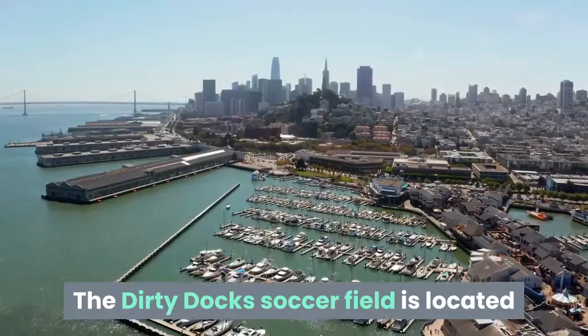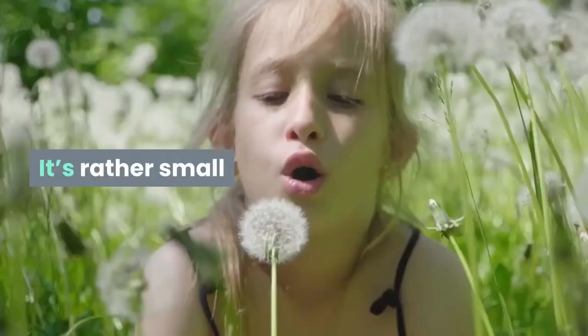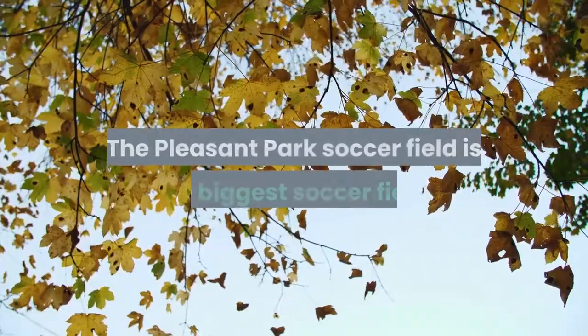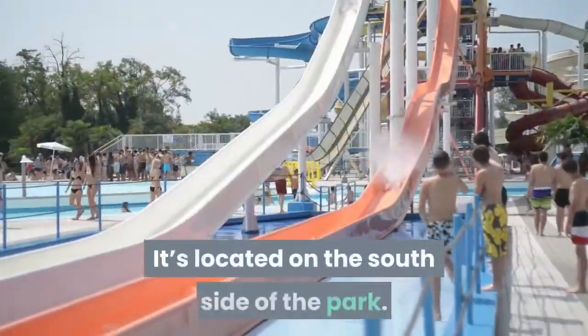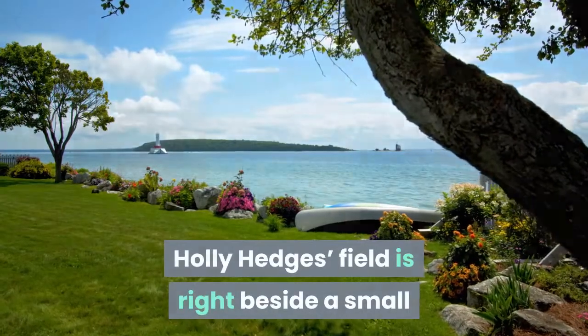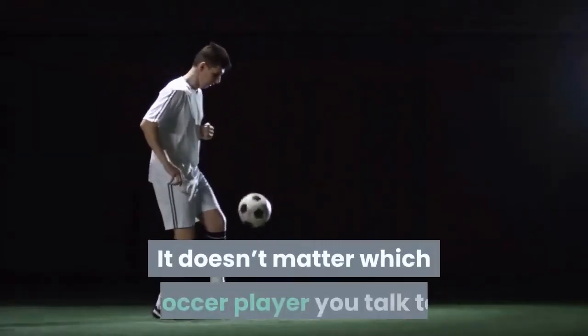The Dirty Docks soccer field is located on the southeastern side of that area. It's rather small and easy to miss, which is why we've included a handy map. The Pleasant Park soccer field is the biggest soccer field, located on the south side of the park.